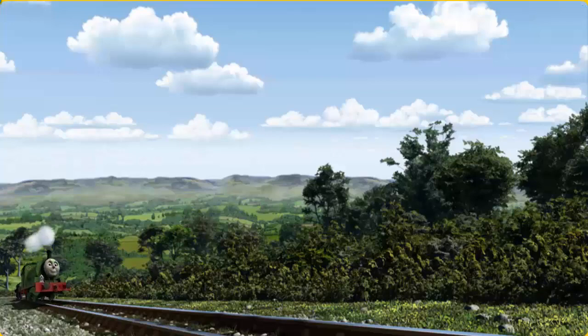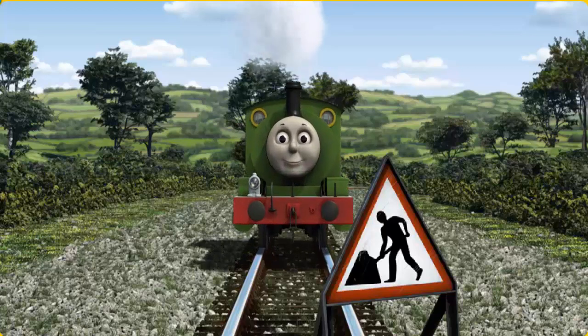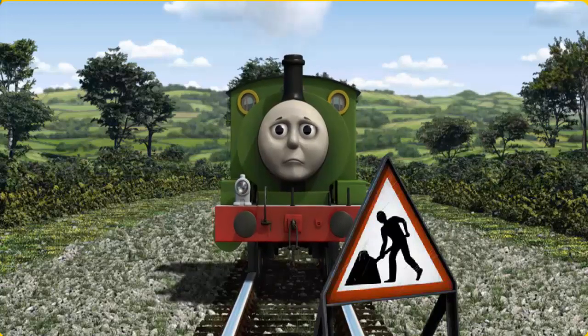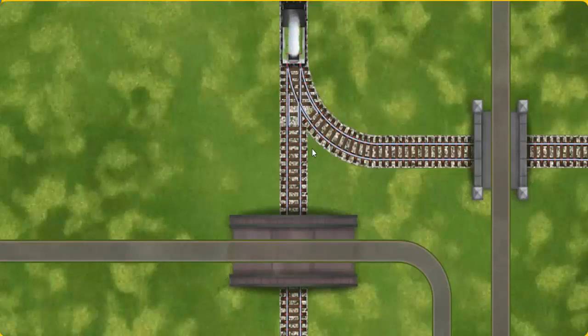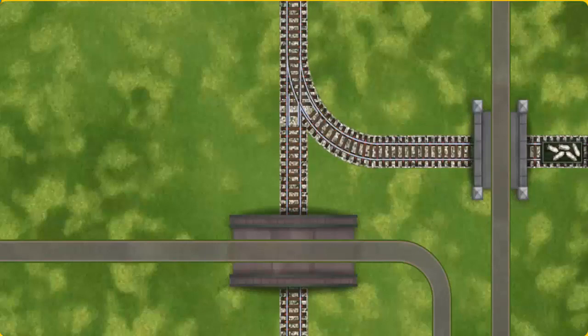Huffing and puffing, Percy set out for Farmer McCall's farm. Suddenly, Percy had to stop because of track repairs. He needed to go a different way. Find the track that goes under the shortest bridge. All clear!